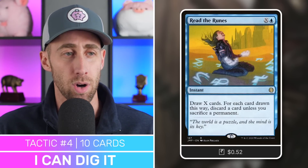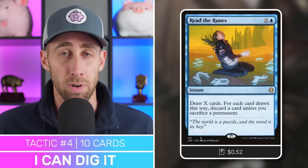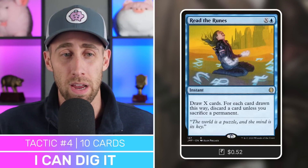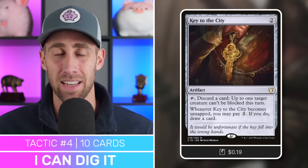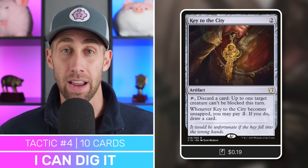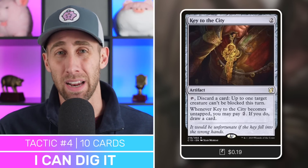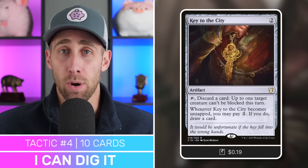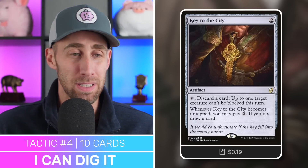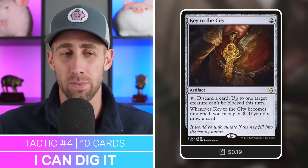Read the Runes — draw X cards and for each card drawn, either discard a card or sacrifice a permanent. A lot of situations where we dig deeper and discard cards. Key to the City is fantastic — tap, discard a card to make one of our creatures unblockable this turn. If we've got the Binding Blade in hand, we can discard it to get it into our graveyard. Or if we've already got the Binding Blade in play attached to something, we make that creature unblockable to ensure it gets through. And when this comes untapped, we can pay two to draw a card — kind of a delayed rummaging effect.